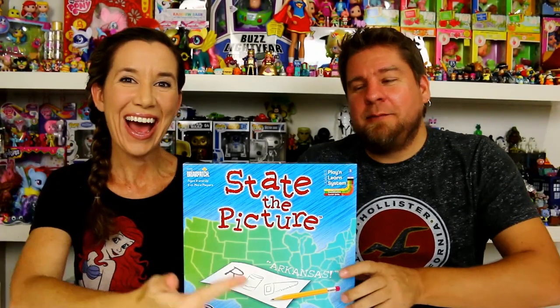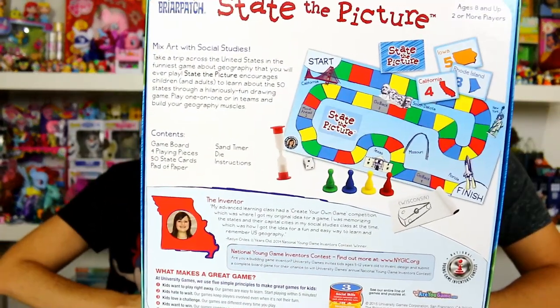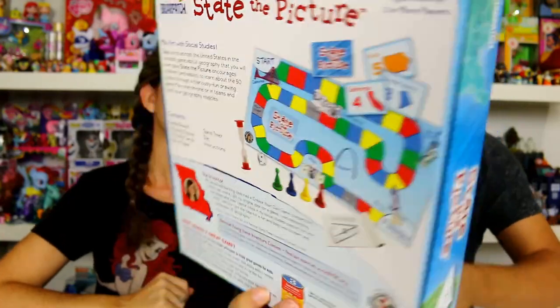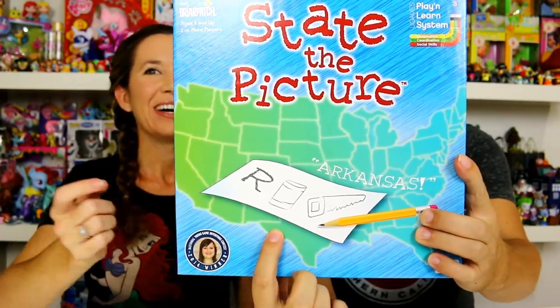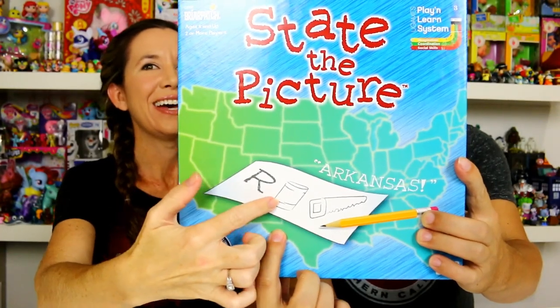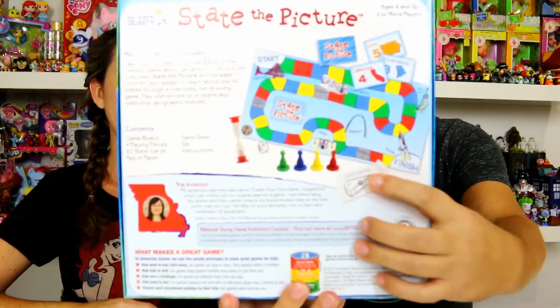Hey guys, it's Mike and Holly and we've got a game called State the Picture. Basically this is a game where you have to draw something that represents a state, so you guys have to guess. For example, it says 'Ar-can-saw' for Arkansas, or you can go easy and draw a slice of cheese for Wisconsin. We need to thank University Games for sending this to us.